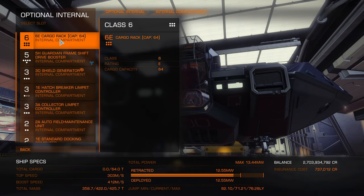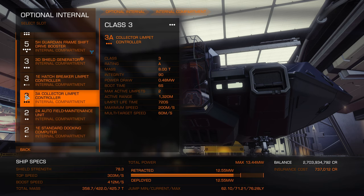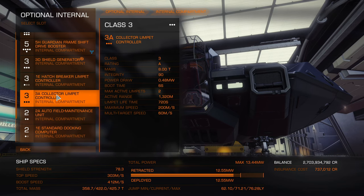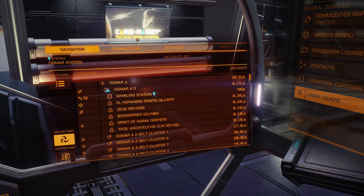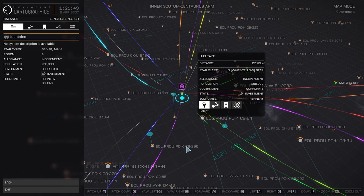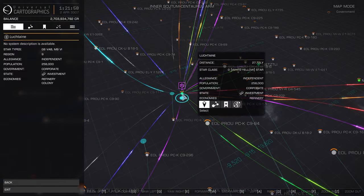So you can see that's in there now. Two other things you need: a hatch breaker limpet controller and a collector limpet controller as well. The hatch breaker is basically — we're going to a system I'll show you on the galaxy map. There's an engineer there but we're not going to see that one, we're going to see Etienne Dorn — he's in a different system.